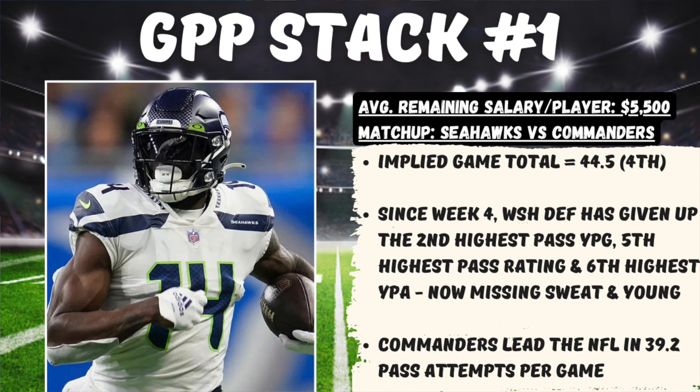I think it's a get-right spot for Geno Smith, and then running it back with one of those Commanders wide receivers — whether it be Terry McLaurin or Jahan Dotson. I do prefer McLaurin in this spot. They love to throw the ball, and if they're down in this game, that's not going to change. This Commanders offense actually leads the NFL with 39.2 pass attempts per game.